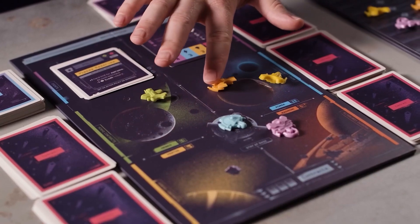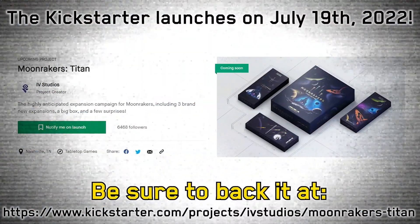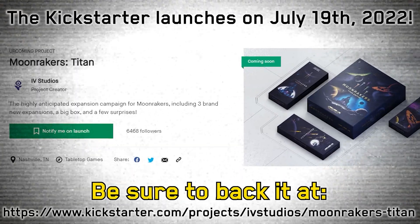It's a really interesting universe — the components are great to look at, the box is beautiful, and the art is so elegant and nice. If you love space stuff, check out the universe of Moonraker's. If you love playing with your friends, family, and game group — three or four people — you can really dive in, negotiate, backstab, make adventures. You can play individual expansions or put them all together. Definitely check out the Kickstarter starting July 19th.